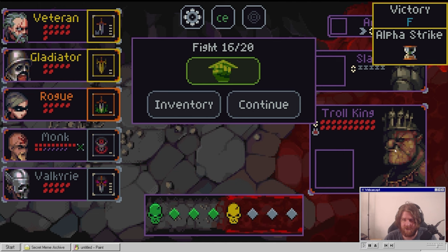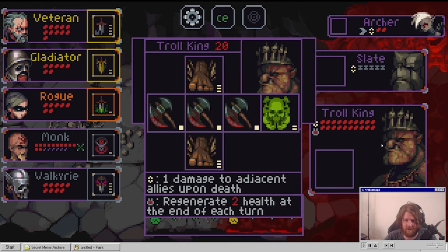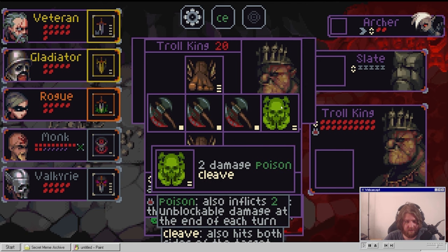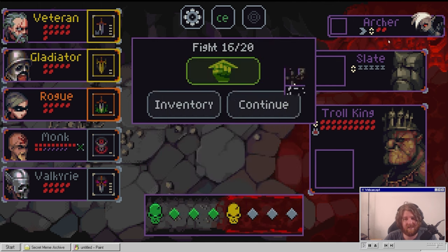Half a strike - we'll reverse into Troll King. Archer, Slate, Troll King. Let's have a look at the Troll King's thing. He's got stomp - three damage to everyone. Five damage cleave, also hits both sides of the target. Poison. One damage to adjacent allies upon death. Regenerate two HP at the end of each turn - that kind of sucks ass.